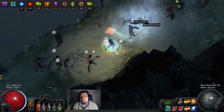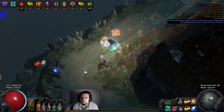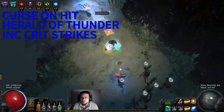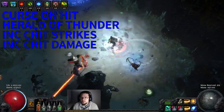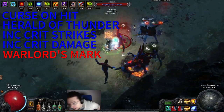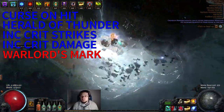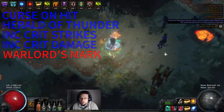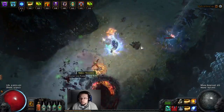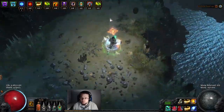Since you have the basic idea, let's get right into the gems. Our main setup is Curse on Hit, Herald of Thunder, Increased Critical Strikes, Increased Critical Damage, and Warlord's Mark. I've done a lot of experimentation with this, and with the limitations of reserved mana and the fact that we want to run Enfeeble on Blasphemy, this is the setup I've come up with. Getting the opening kill where our Herald of Thunder triggers is incredibly important.